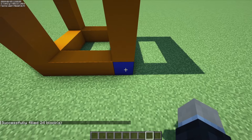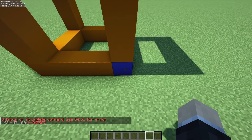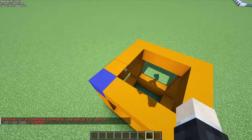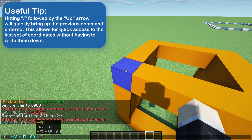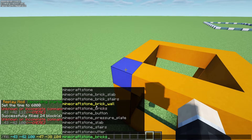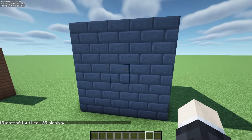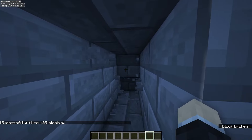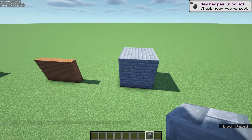For example, we will use acacia planks — you can start to type in whatever block you want — and we will hit enter. We will see that gets filled in with our planks. The same thing for a cube: target this corner, then go to the opposite corner, hit slash, up arrow, space, and select that set of three coordinates. We will do stone bricks this time, hit enter, and this entire thing will fill in with stone bricks. It will not be hollow — it is a solid block of stone bricks.